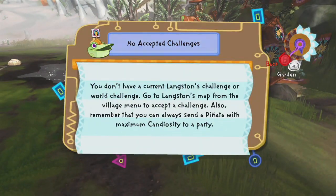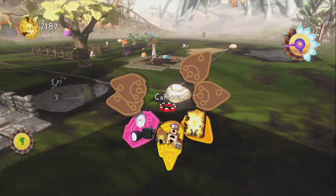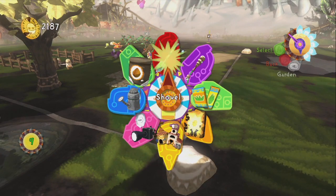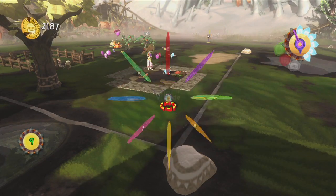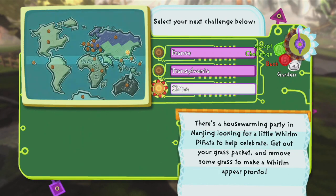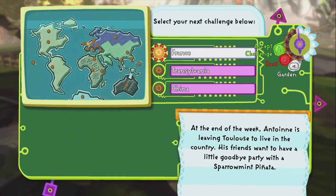I should acknowledge these challenges though. Does it say what the... a worm, Mouse Mellow, Sparrowment — I can do all those.